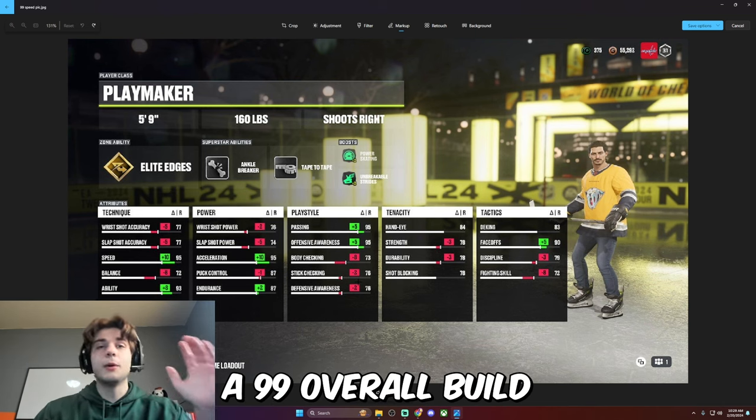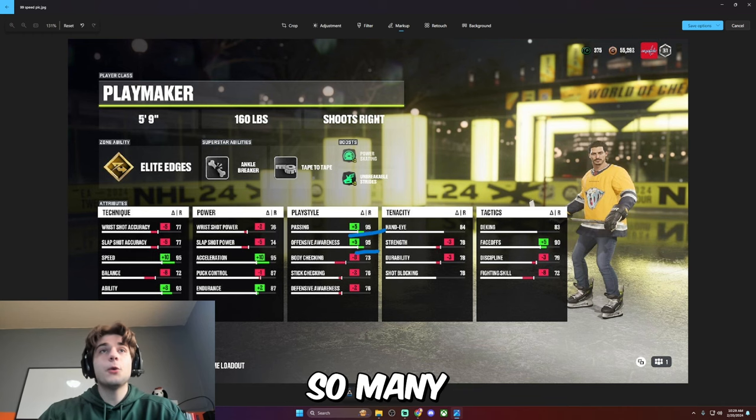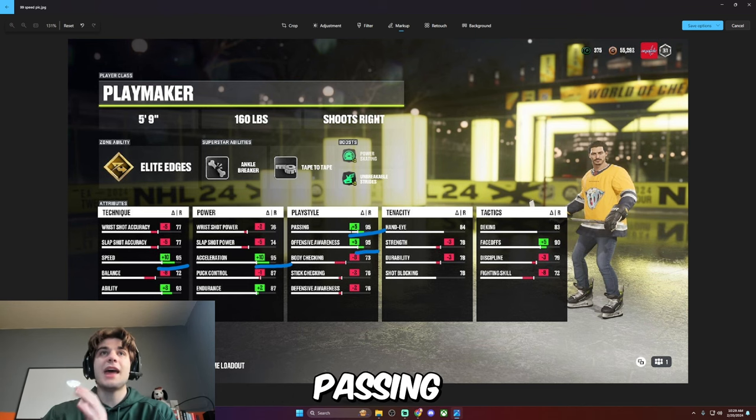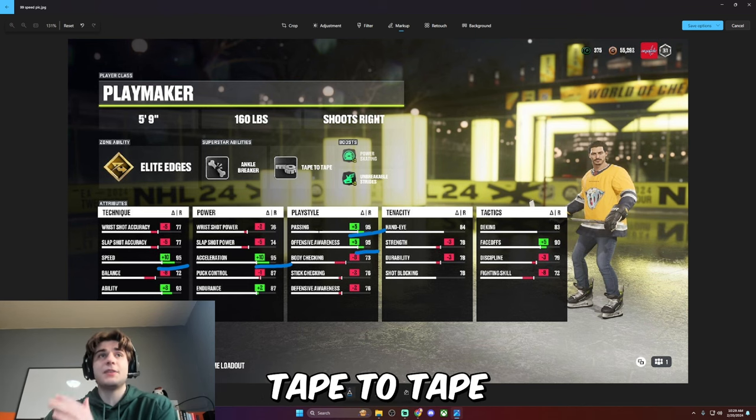Even though I don't have 99 speed, I'm still calling this a 99 overall build because I've got so many high 90s in this build. Passing, offensive awareness — offensive awareness is one of my favorite abilities in this game. Passing is just crazy; having 95 passing with tape to tape is incredible.